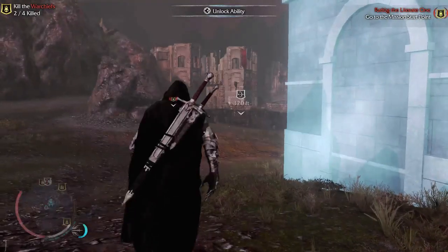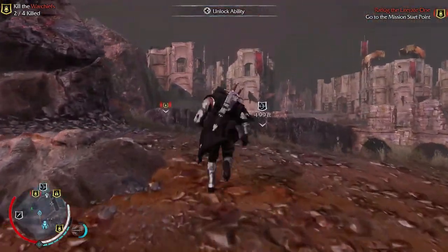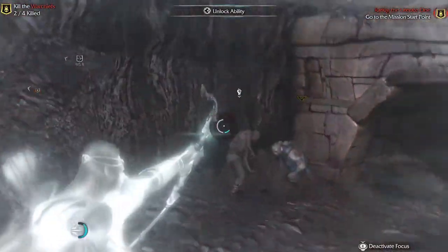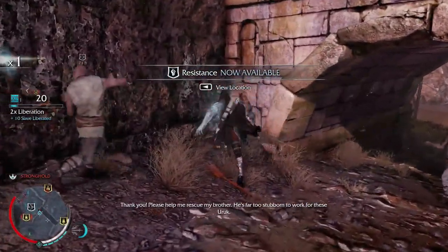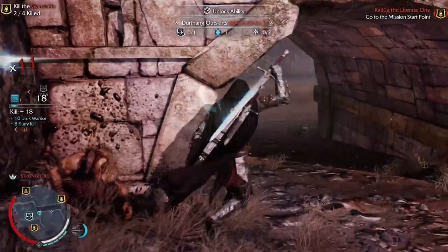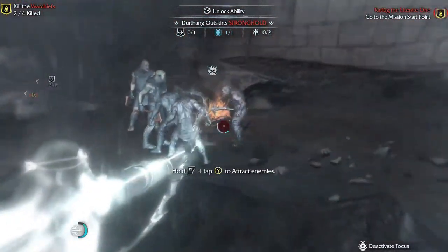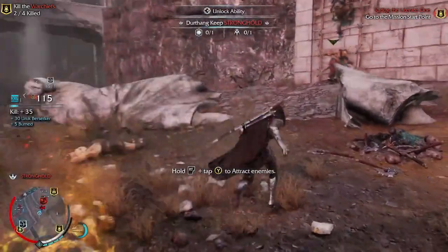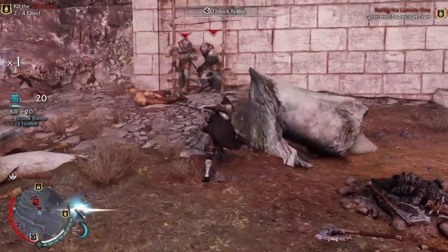I'm pretty excited about this ability because in Shadow of Mordor I always hated walking up to a Poison Grog Barrel in the middle of a battle and trying to tap the RB or whatever controller function, then waiting for someone to walk up. In Shadow of War, you just shoot a Poison Tendril right at the barrel while they're all gathered around it, from a safe distance, without worrying about being seen and making the whole poisoning suspicious.